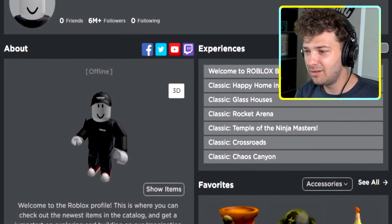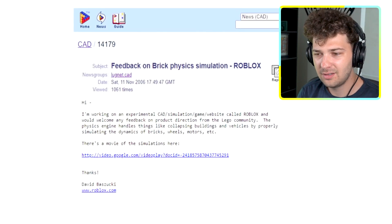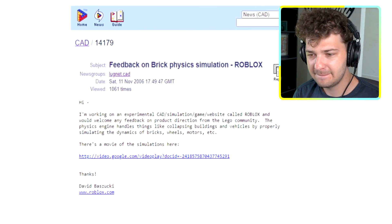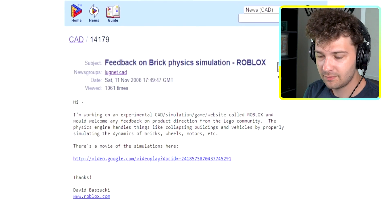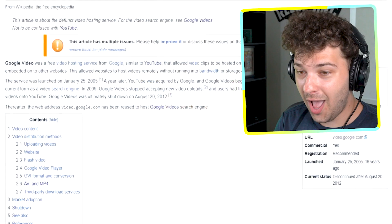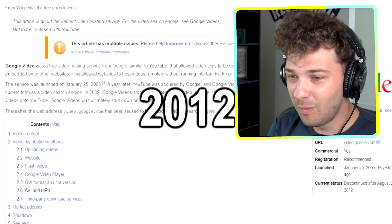First, ID 1 was 'Admin,' later being passed down to david.baszucki. On November 11th, 2006, David Baszucki posted some very early Roblox footage to a website called ludnet.com for feedback. The footage was posted to Google Video, a precursor to YouTube that shut down in 2011.